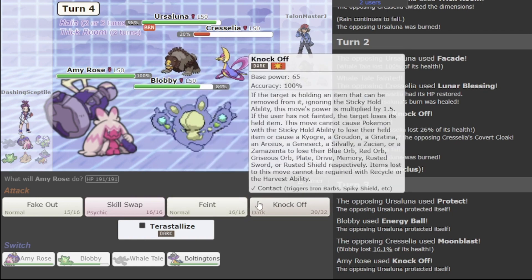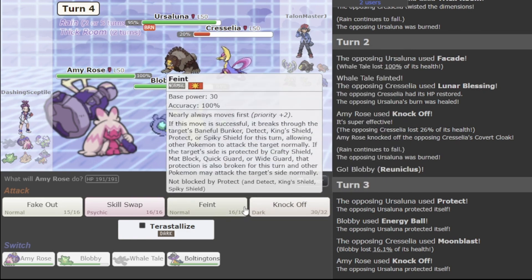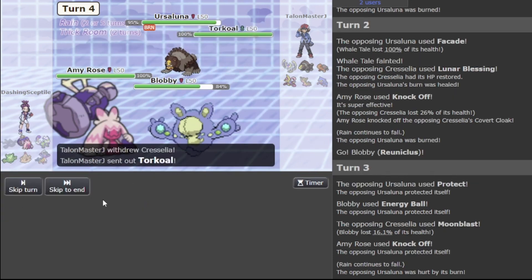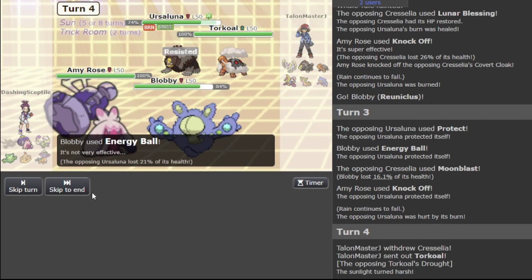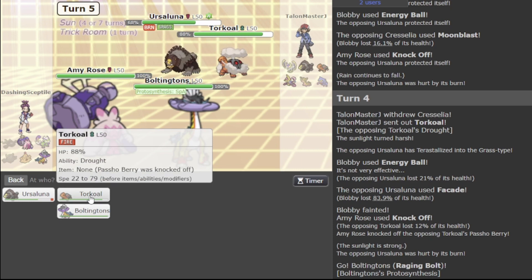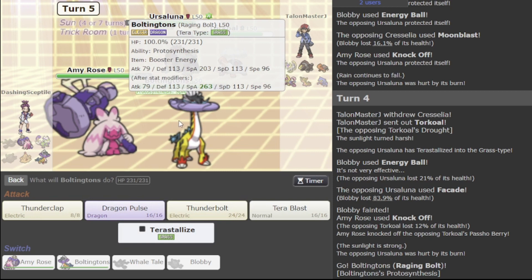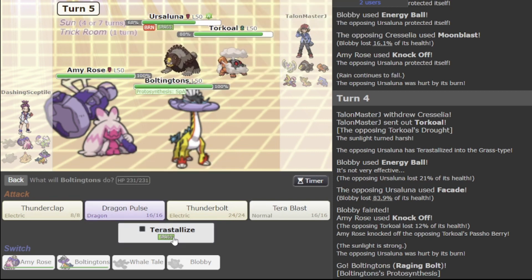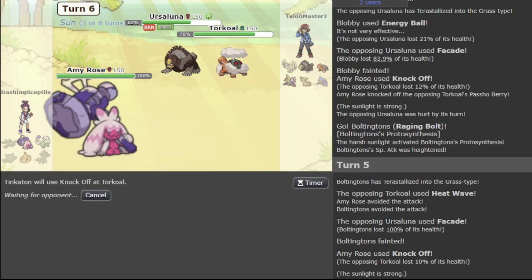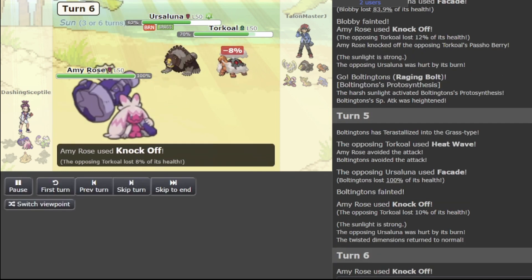I don't know why I didn't faint it in the first place. I'm going to Knock Off on Cresselia and Energy Ball the Ursaluna. He's out again. Now I'll Knock Off on Torkoal, and I don't have Protect — I realize I just flat out lose right now. Dragon Pulse on Ursaluna... yeah, I lose. My team's really underprepared for this matchup. This matchup was honestly unwinnable. It's only winnable if I had Protect on Raging Bolt, but no — game, GGs.